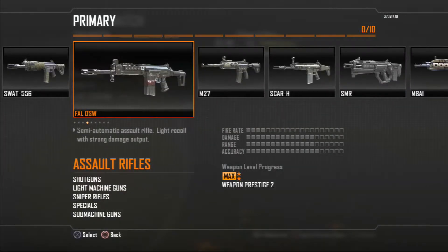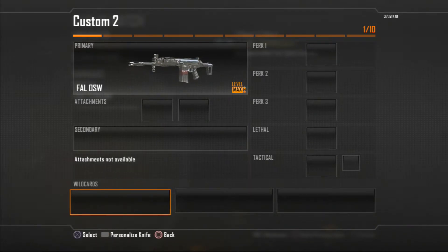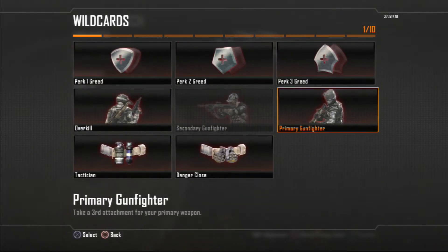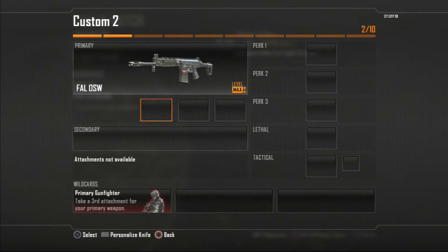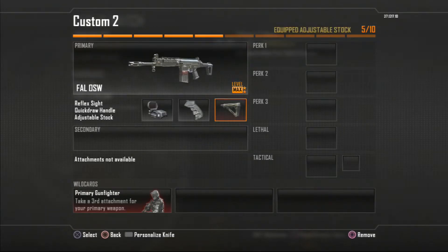First off, we obviously got to find a FAL — here it is. I play a lot of league play and I watch a lot of MLG events, so I tend to use what they use. I guess you can call me a copycat, but I use Primary Gunfighter and the three main attachments: reflex, quickdraw, and stock.